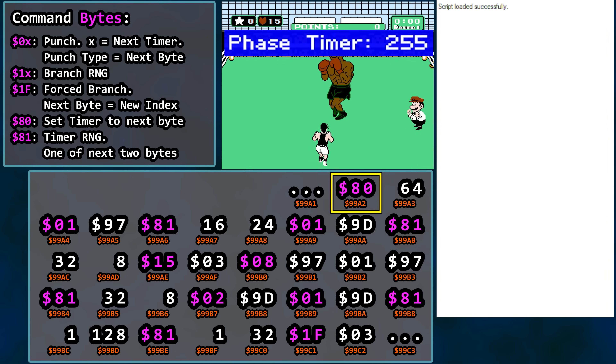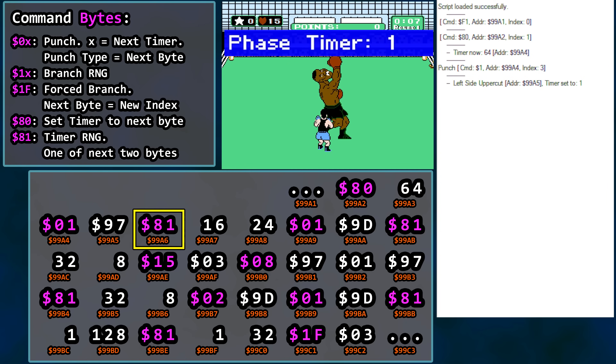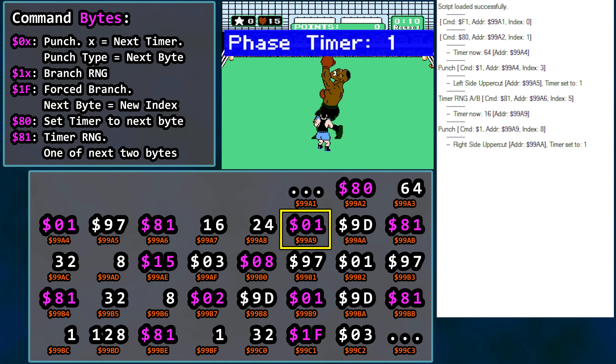First up is an 80 hex command — set the phase timer to 64. We wait on Tyson. A command with a leading 0 indicates a punch. The number following the 0, a 1 in this case, is the timer value for after the punch. The next byte of 97 hex is the punch ID — it's a left side uppercut. Tyson punches. Command 81 hex is timer RNG — we set the phase timer to either 16 or 24. What is it going to be? 16. Our first RNG of the fight. Next up is a right side punch, 9D, with a post-punch timer of 1. Timer RNG is next — we rolled an 8.